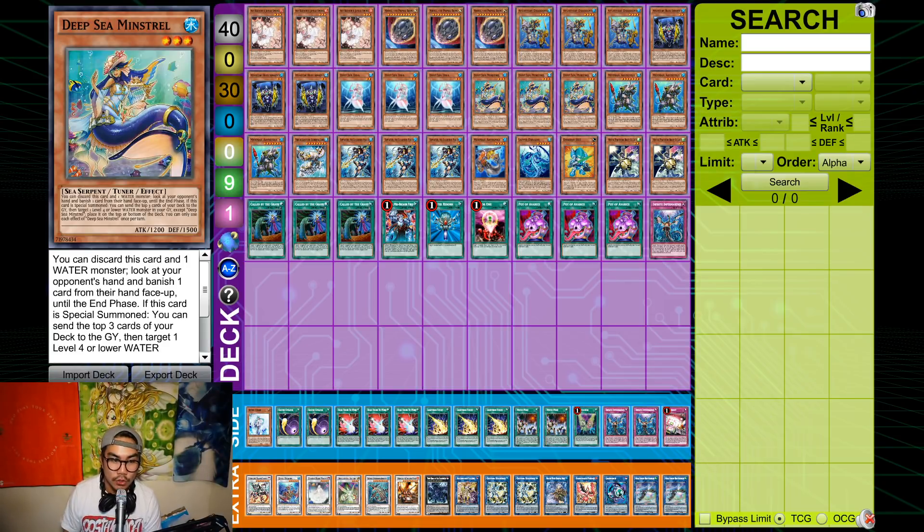Minstrel is the new card from Eternity Code that makes this deck viable because it's one of the only combo decks that can actually play through Nibiru consistently. Minstrel guarantees that under 5 summons you will always banish the Nibiru. If you hard open Minstrel itself, you're guaranteed to play through any hand trap. Even if they get their hand trap back at end phase, by then you have VFD, draw two, and you just win the game.